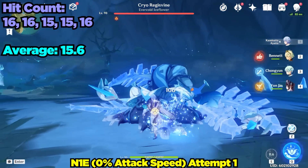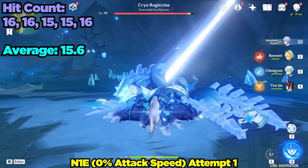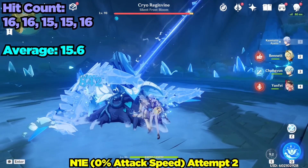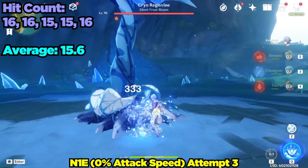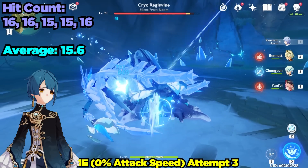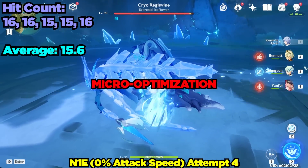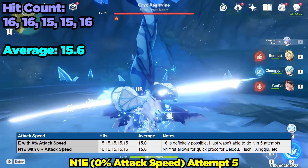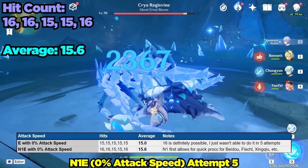Next I decided to experiment with animation cancelling — this is the N1E cancel. To perform this, simply click once to do his basic attack then during that basic attack use his elemental skill. For no apparent reason at all I was able to perform 16 slashes three out of the five attempts I did with this. An added benefit of doing the N1E cancel is that it allows for a quicker activation of many off-field DPS characters' abilities like Xingqiu's Water Swords, Fischl's Constellation 6, Beidou's Burst, etc. While certainly a micro optimization, this is honestly worth considering, especially if it helps get 16 slashes out more reliably. My theory is that it tightens my inputs, allowing me to get 16 slashes out.